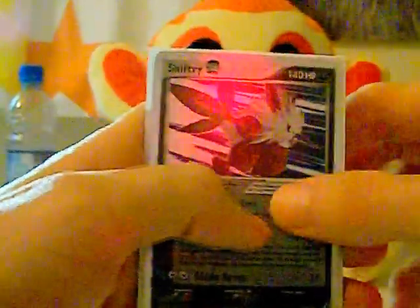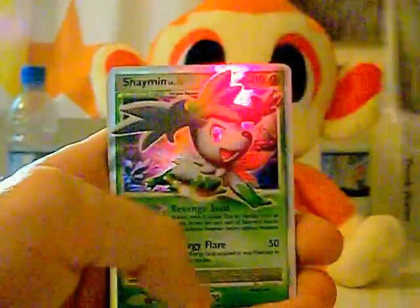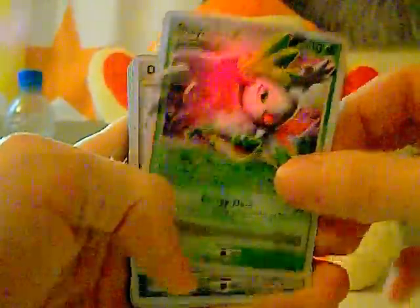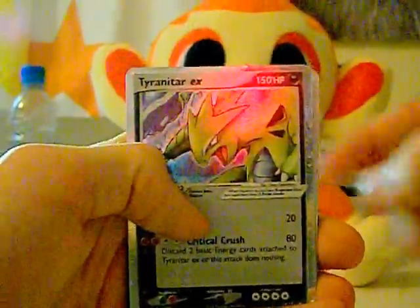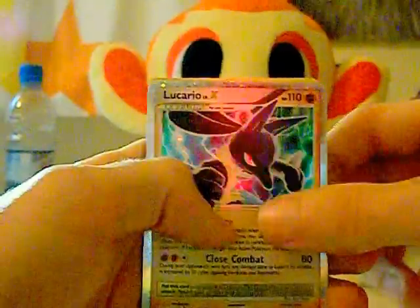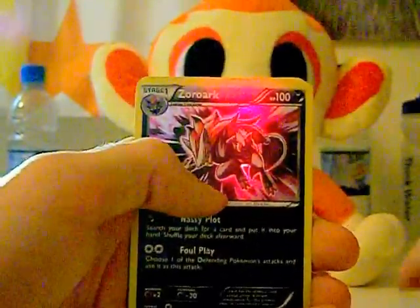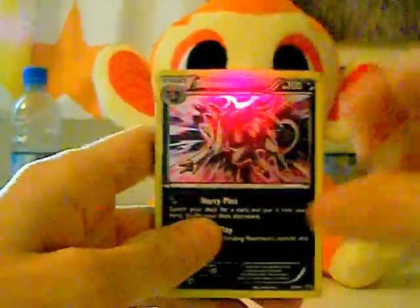So the first of our EX specials — EX, Promos, whatever. Shiftery EX, Shaman Level X, Dialga Level X, Tyrantia EX — that's from the Pop Promo Series guys — Giratina Level X, Heatran Level X, and Lucario Level X.